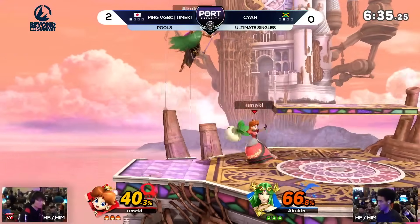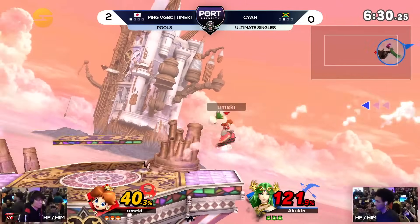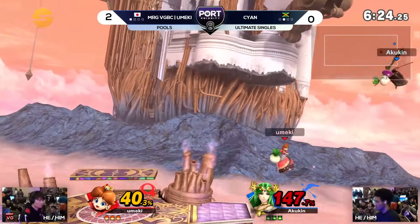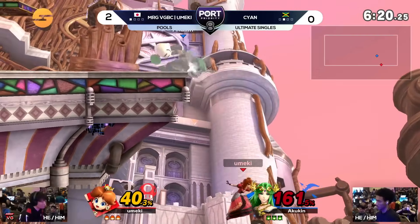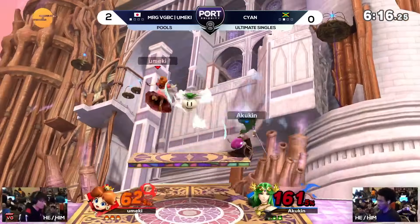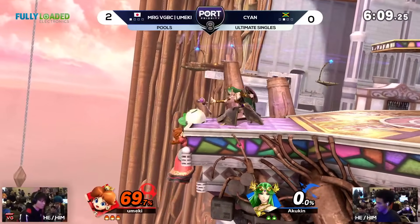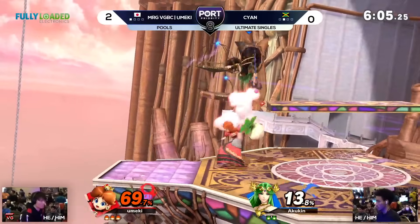A little back air action. Getting that quick walk — 121. Instant catch! Just getting absolutely marked — can't even get back to the stage, still has one in hand. I love the idea there too — Umeki going deep, trying to catch that forward air where most people would just go for the Nair or something. Maybe he thought Cyan was going to drift to the ledge, so the idea of going for the forward air because he wasn't going to immediately snap — but the Nair would have been a lot easier to connect.